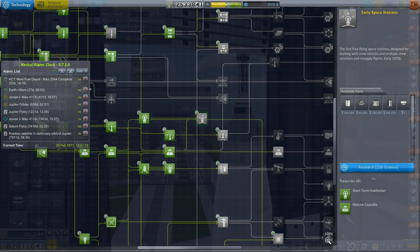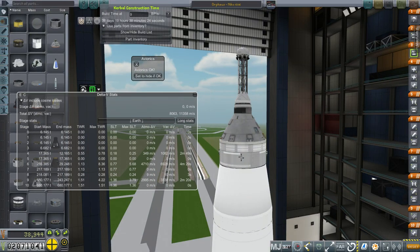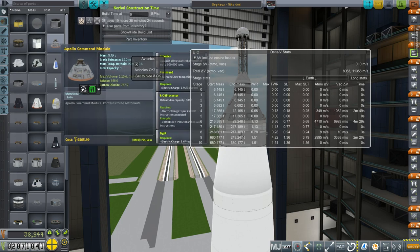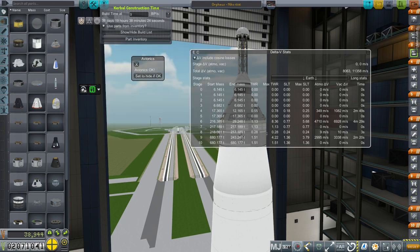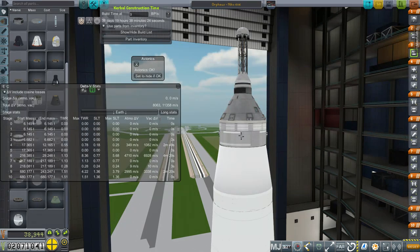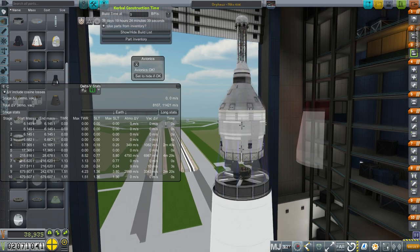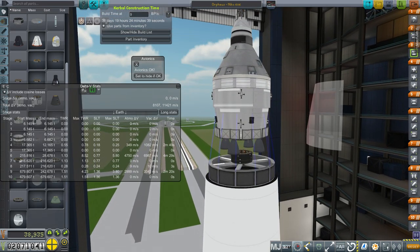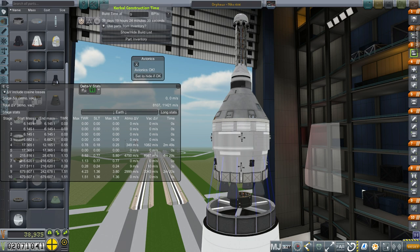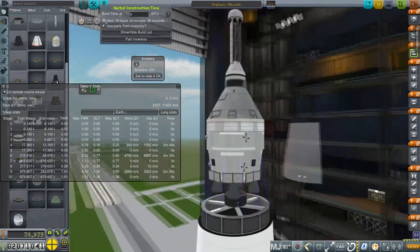Ladies and gentlemen, may I present our new spacecraft: the Orpheus spacecraft, built around the Apollo command module. Turns out they're pretty cheap once you get the unlock done — it's only about 9,400 cost per module. I'll just take this. It's on the NECO 606, not fully fueled — this is how it would be in Earth orbit. Even not fully fueled, it has 1,082 meters per second. And we have plenty of buffer on the launcher — about 10,300 meters per second in the launcher before we even get to the spacecraft itself.